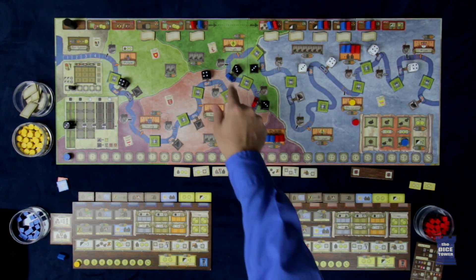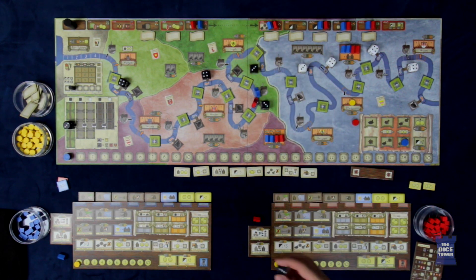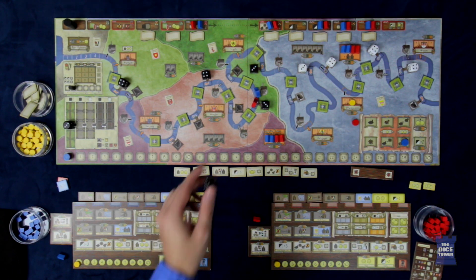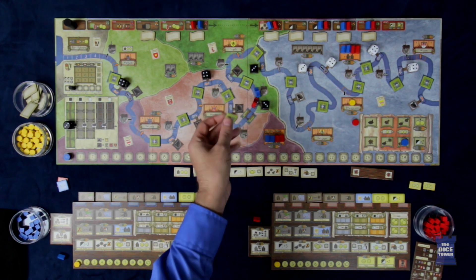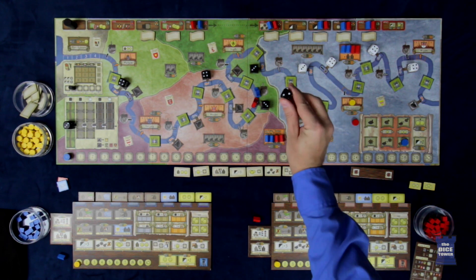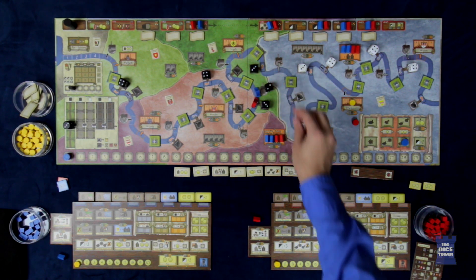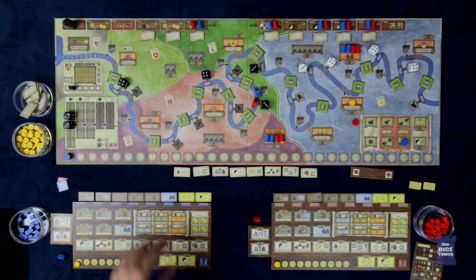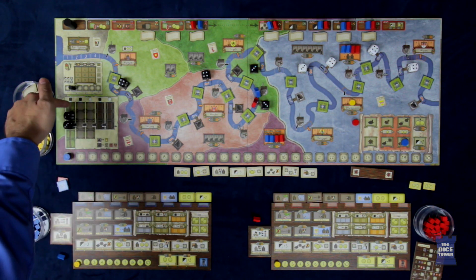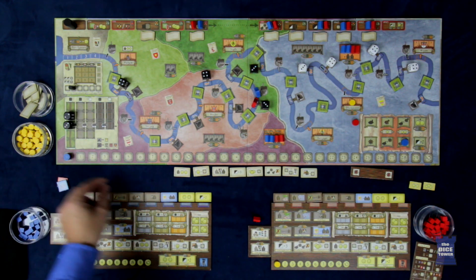Let's say the blue player decides to deliver here to this industry. That die is going to generate three Thalers, but he had to cross over an obstacle. If you have to cross over any lock obstacles, you reduce the value by one — it doesn't matter how many you cross, you just reduce it by one. So the value goes down, and then it goes to the coal track. Since he ends up with two Thalers, that's what he receives.